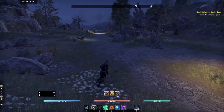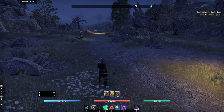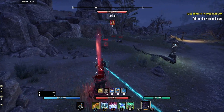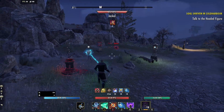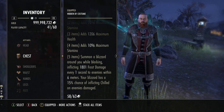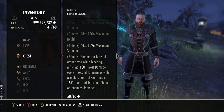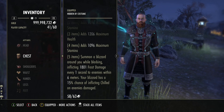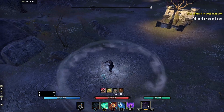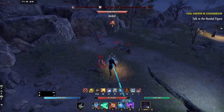Let's look at what this looks like. I'm going to go into this group of ads and just hold block. The Frozen Watchers set summons a blizzard around you while you're holding block and it has a 15% chance to affect enemies with the Chilled effect. This is what it looks like.